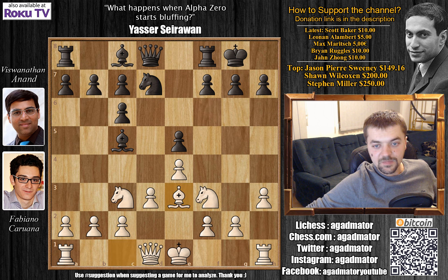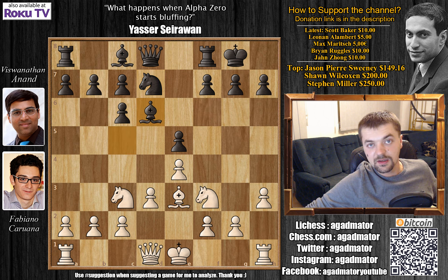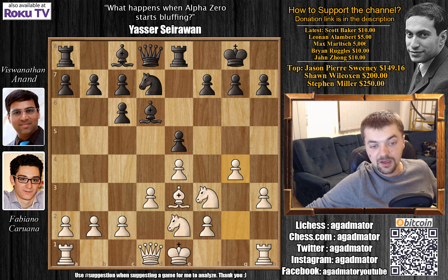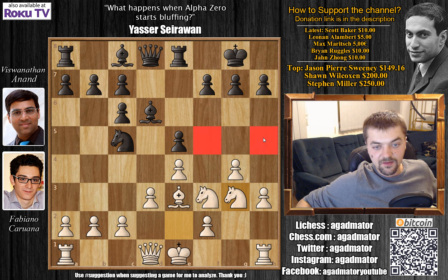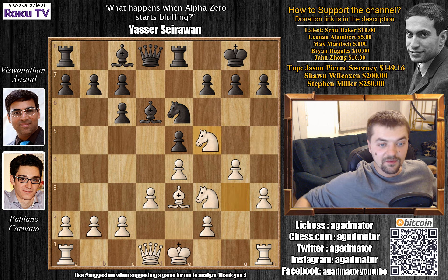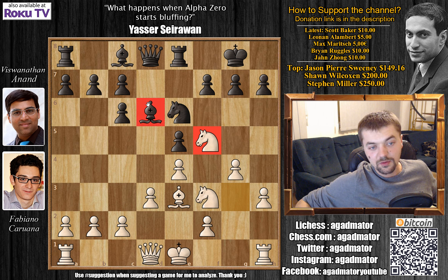Bishop to e3, bishop to d6 - Anand isn't interested in exchanging bishops. Knight to e2, we have rook to e8 and g4. Karuana starts expanding on the kingside and it's pretty obvious he's not going to castle kingside, so knight to c5. We have knight to g3 now with very nice control of f5 and h5, probably with ideas of bringing the knight to f5. Knight back to e6 and we have knight to f5 - a beautiful square for the knight. It can capture the bishop on d6, pressures g7, and knight to h6 could be an idea in some variations.